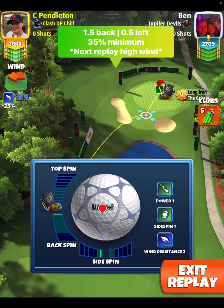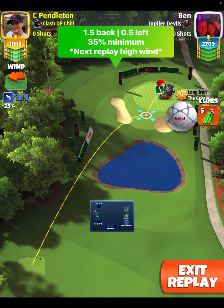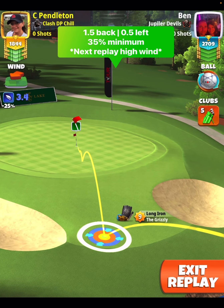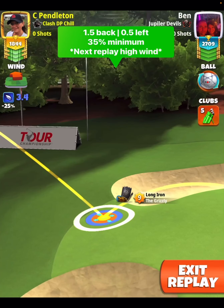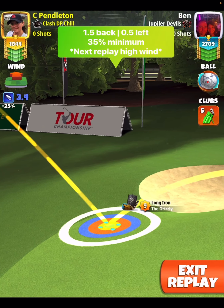Here we have mid-level wind. We're going to go one and a half back, half a bar side spin to the left, no matter your wind strength. From here, you're going to notice that I'm going to offset on the right-hand side of the pin. I would do this even in low wind. I didn't offset enough, even though I get the drop. I want you to notice that I'm aiming with the very end of my ball guideline just to the right-hand side of the flagstick.